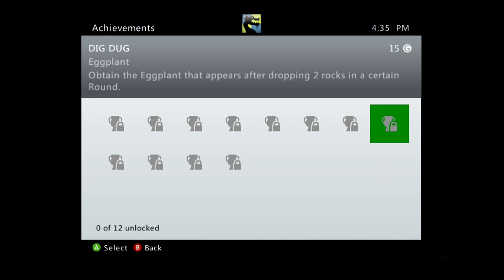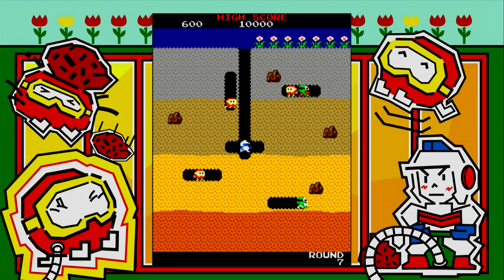Hello everybody and welcome back to Spawn Die 3000. We're doing another achievement for the achievement guide for Dig Dug. This one is for 15 gamerscore and it's called Eggplant. All we have to do is obtain the eggplant that appears after dropping two rocks in a certain round.